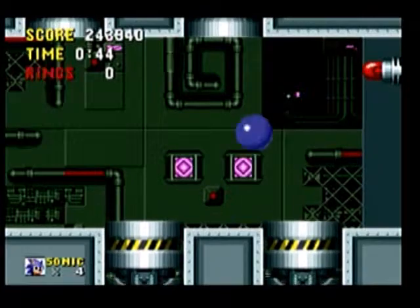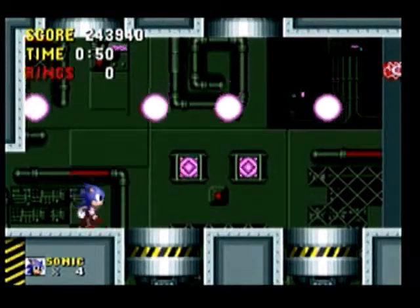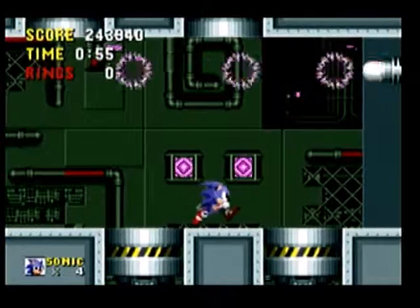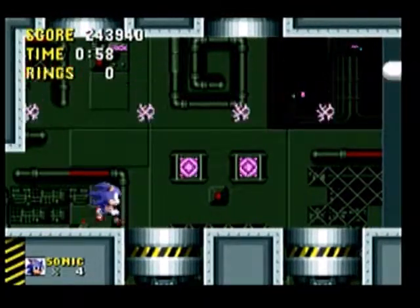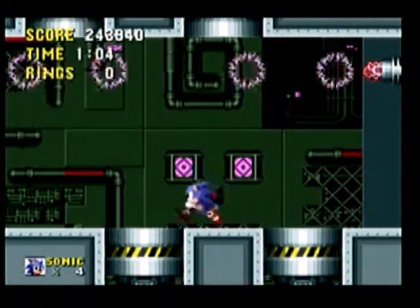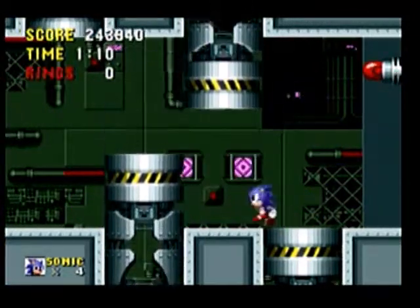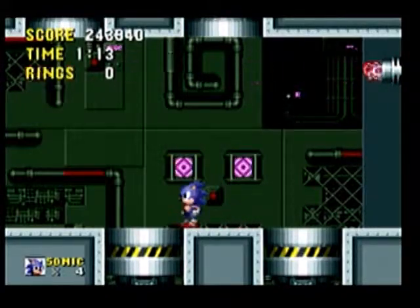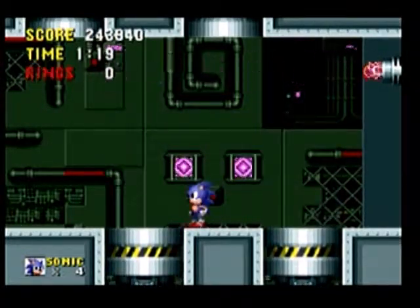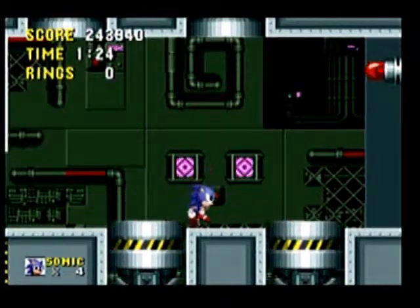Dr. Robotnik controls four capsules and he exposes two at once. He will appear in either one of those two capsules — so who knows which two capsules he might let out first: either the outer capsules, the inner ones, or crisscross. Just hit him eight times like every other boss and that will be the end of it.